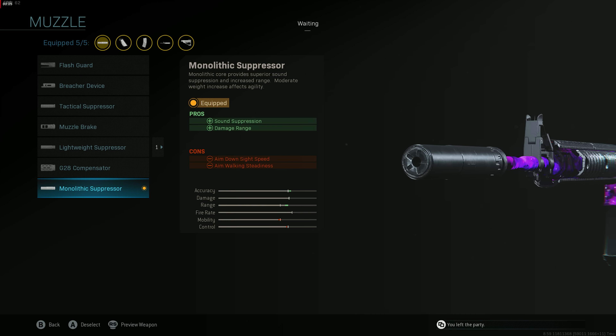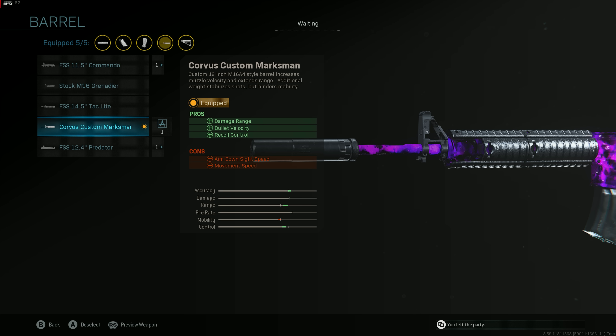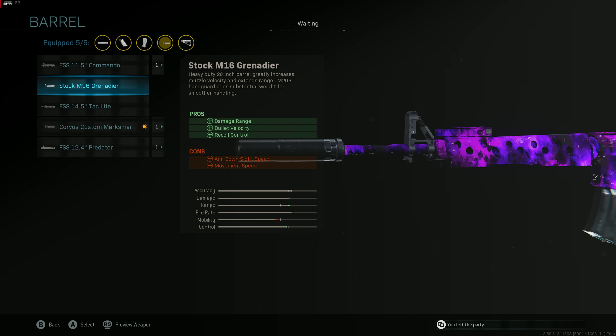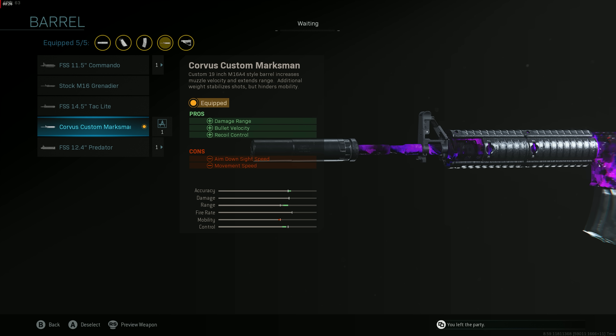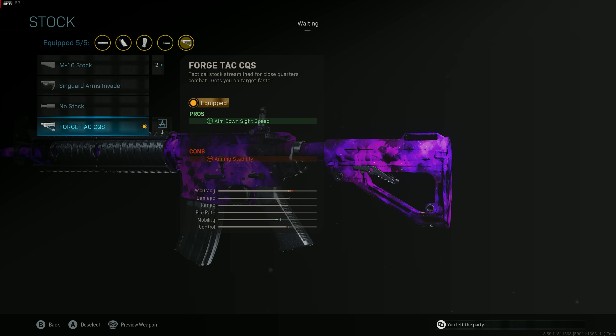Hopping right to the class setup: we have the Monolithic Suppressor — sound suppression and damage range. One thing it doesn't say on the list is it also increases bullet velocity, so your bullets hit the target a little faster. Then we have the Corvus Custom Marksman Barrel. A lot of people like the Stock M16 Grenadier Barrel — in Warzone that's definitely the barrel you want, but in multiplayer the majority of kills are under 40 meters, so use the Corvus Custom Marksman for better movement speed and ADS speed.